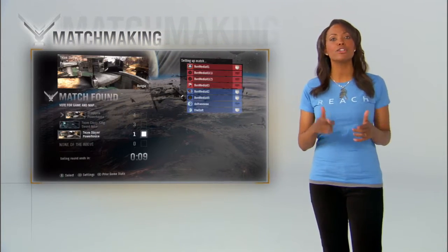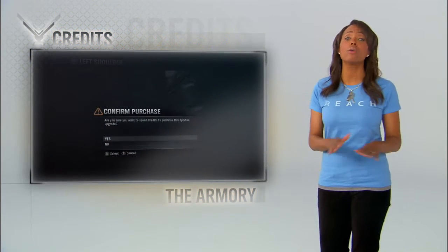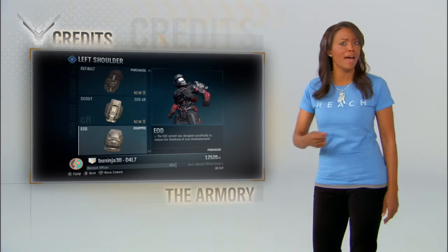Before each game begins, make sure you cast your vote to get the game type you want — no more veto power. And from here on out, everything you do earns credits. More credits mean more gear, more bragging rights in your face. There's no need to be frugal because credits don't carry over when the beta ends, so spend that money!